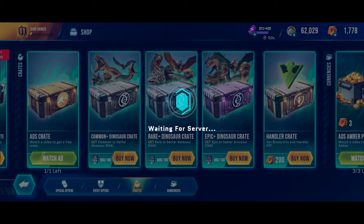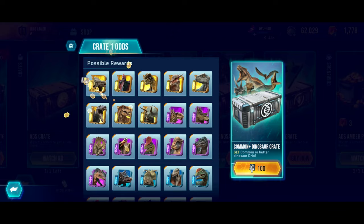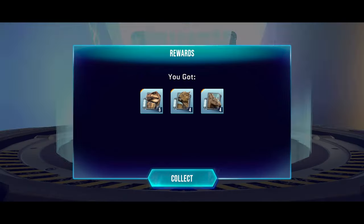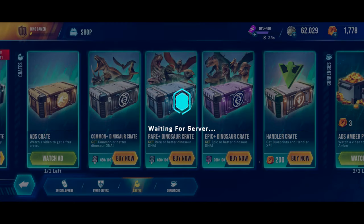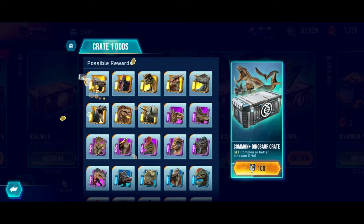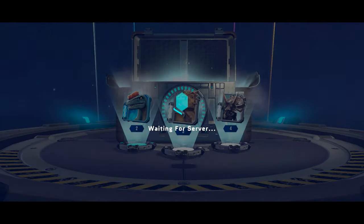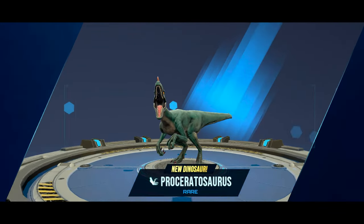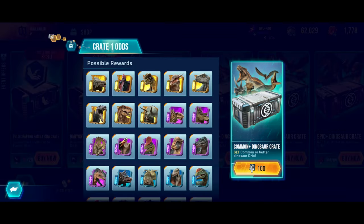We'll begin by opening our common crates. If there were a particular Dino DNA I would like from this, it would be Acrocanthosaurus, because we're really close to being able to upgrade it to rank 5. That would make it by far our strongest common Dino and also really helpful for the T-Rex boss event. A new dinosaur rescue is the Proceratosaurus, our new rare Dino, which would be pretty helpful as well.